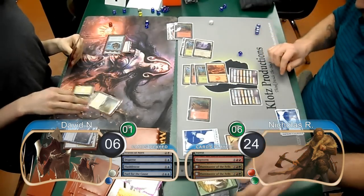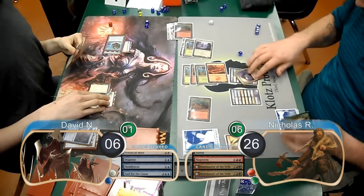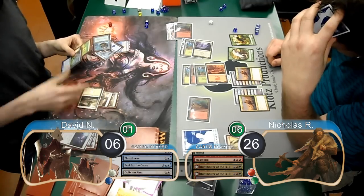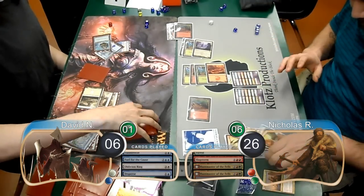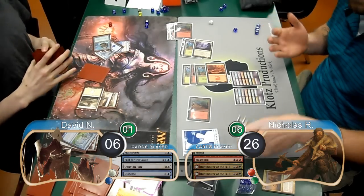Then Nick played 2 more Huntmaster of the Fells, bringing himself up to 26. David used an Oblivion Ring on one of the Huntmasters and a Disperse on the other one. He was dead on board next turn, however fortunately for him, they went to time and ended up splitting the match.